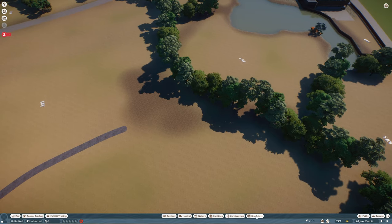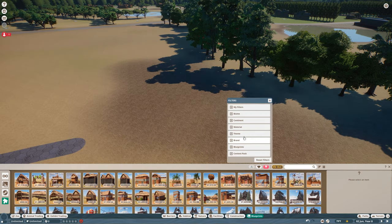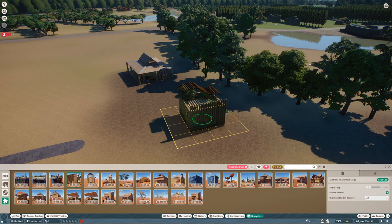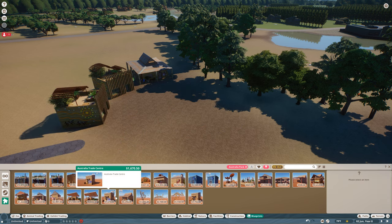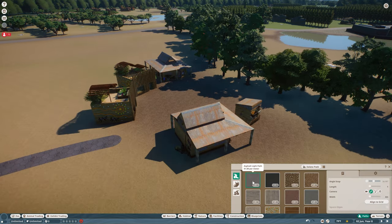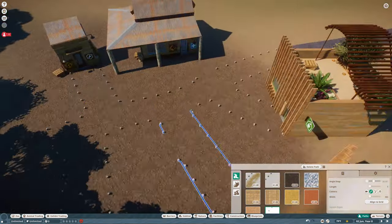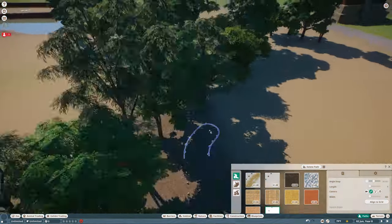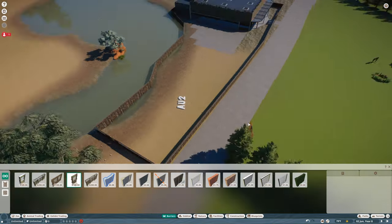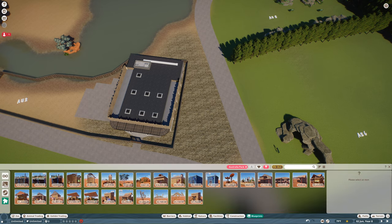That'll be the plan for that area. Then what I want to do is we need to get some staff buildings in this area, and I think I want them to go back here. So that'll be koalas.